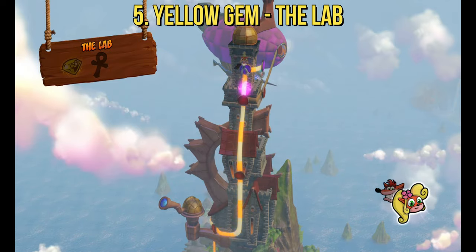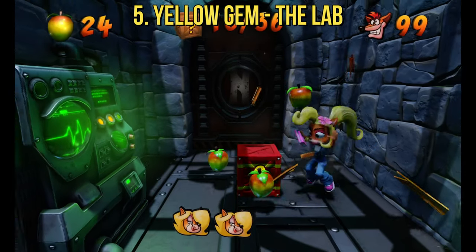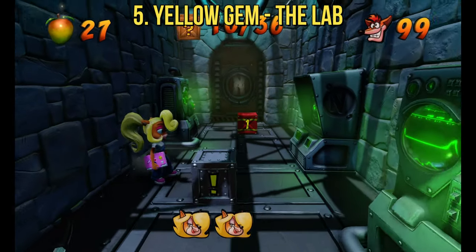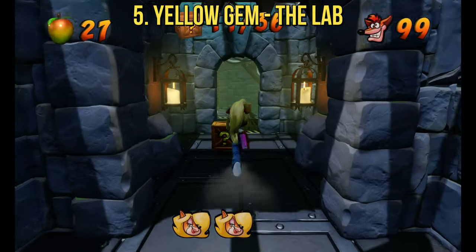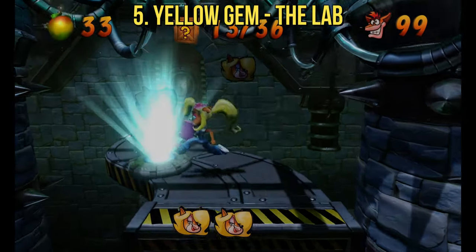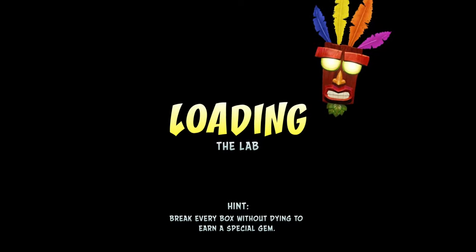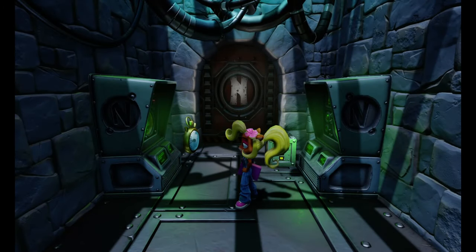The fifth color gem you will have access to is the yellow one, which is also called the citrine — though I guess we could say this one's closer to being a lemon quartz, but I digress. This gem can be found in the Lab, which is the second to last area of the game before taking on the final boss. We have to do the Lab next in order to get the purple gem, because the purple gem requires the yellow gem — it's in this level.